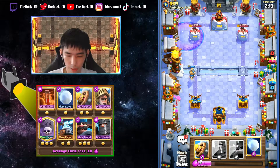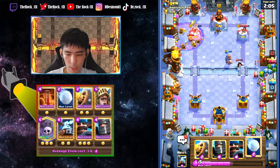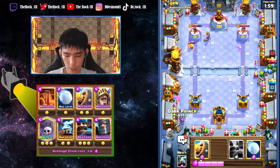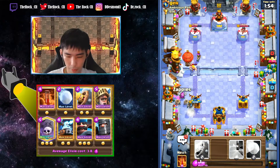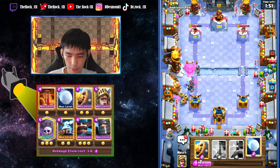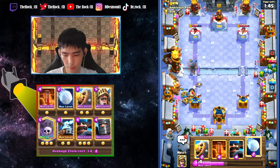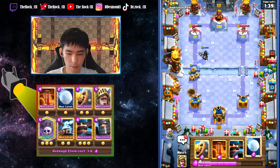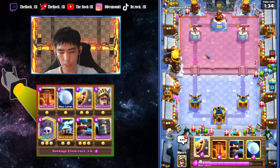We're gonna go with the graveyard here and see what he does - is he gonna log? Just a barrel, we'll still get good damage. I don't need to snowball; like I said, we need to snowball for his troops. I think he's gonna go with minions so we'll go with zappies instead because he can't really stop those zappies. I might need to snowball - and I think we're good.